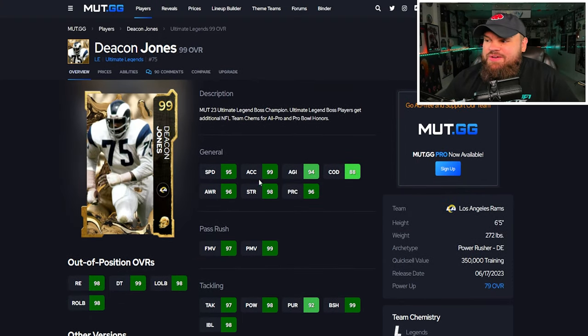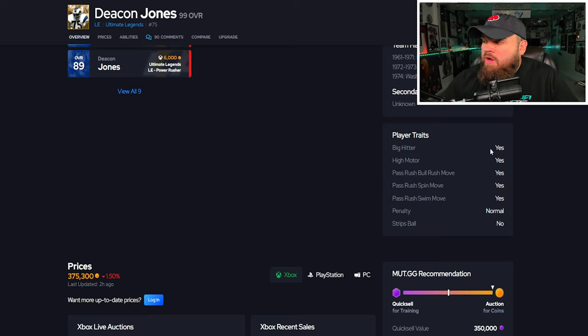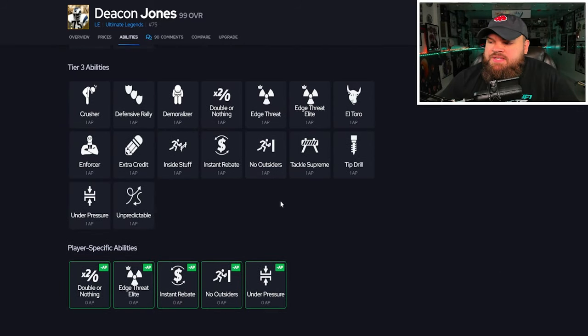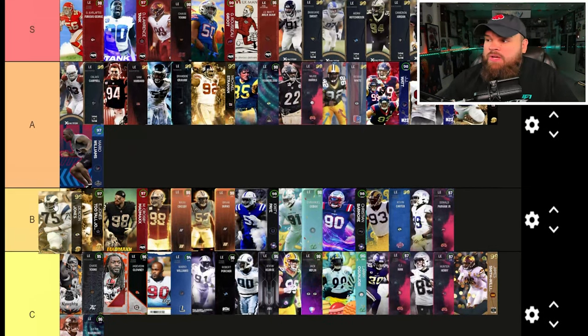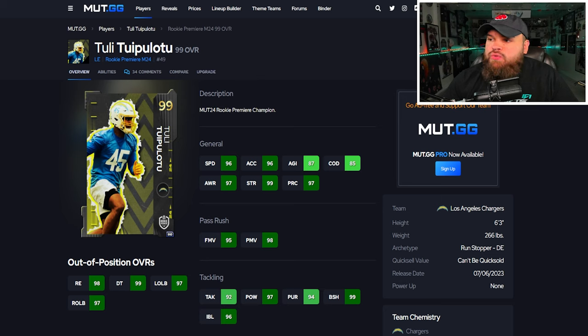Deacon Jones finally gets an upgrade — his last card was his legend card. This time he can be 97 speed, 99 acceleration. Finesse moves, power moves, block shed, and impact blocking are all phenomenal. He's 6'5", 272 pounds. For traits he has everything you want on yes besides Strip Ball, which isn't the end of the world. Similar to Brandon Graham, he doesn't get double zeros, but can get Double or Nothing, Extra Elite, Instant Rebate, No Outsiders, or Under Pressure for zero. Deacon Jones is going right next to Brandon Graham in A tier.